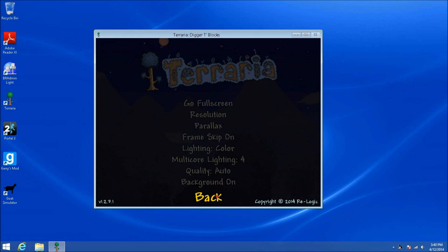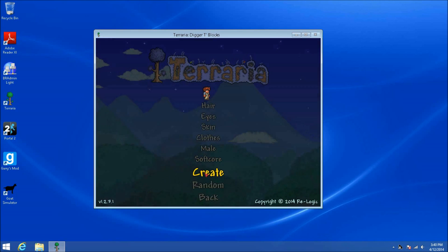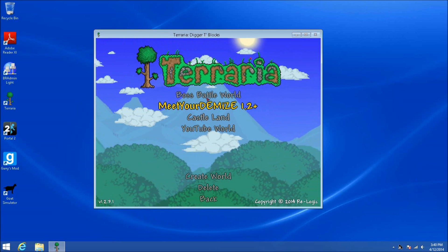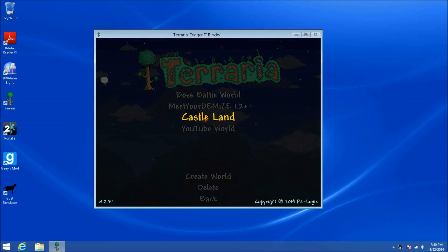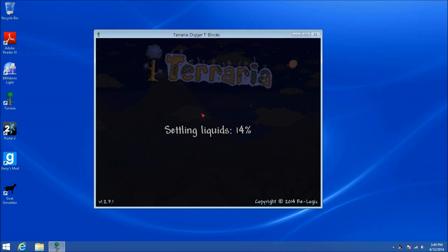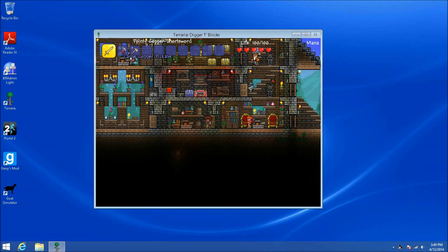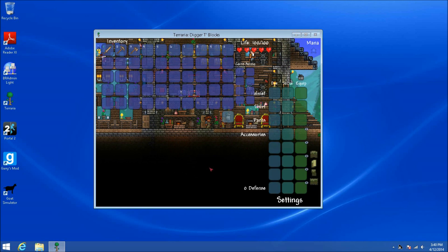Here we have Terraria. What we're gonna do is go back, single player, create — don't care — create. We will name this 'test,' accept. Now we're gonna go test, and how about Castle Land, I guess. Okay, so here we are. We have the pointy copper short sword, large copper pick, and a copper axe. We're just a completely regular Joe.